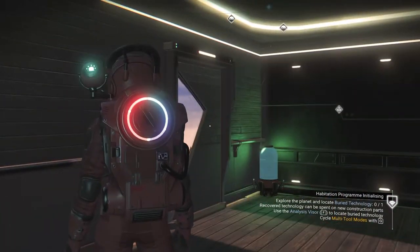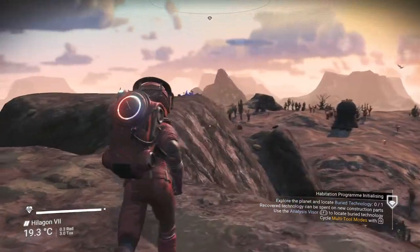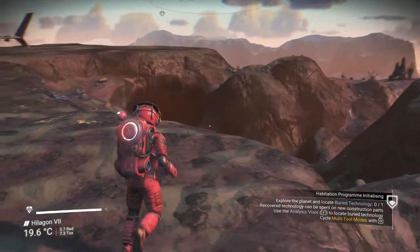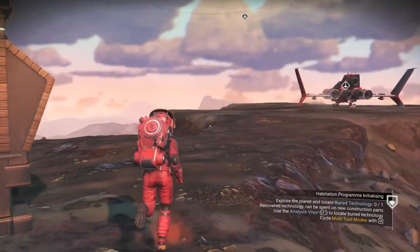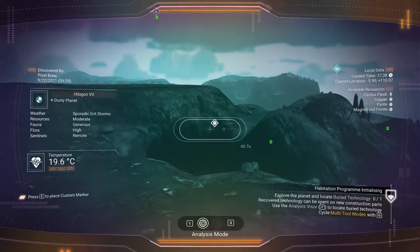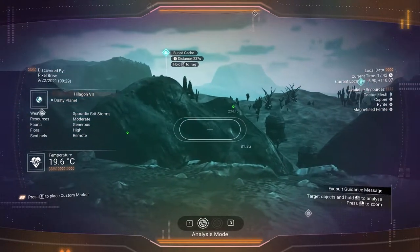So what are we doing? Explore the planet and locate buried technology, recover technology that can be spent on new construction parts. Let's use the analysis visor to locate buried technology. Cycle the multi-tool modes. Let's look here - that's a copper deposit, cool beans. There is a buried cache right there. How far away is that? That's 200. We will go ahead and do that.